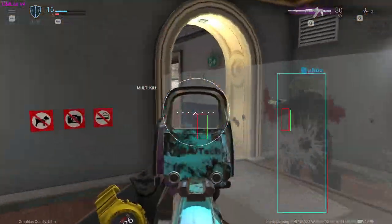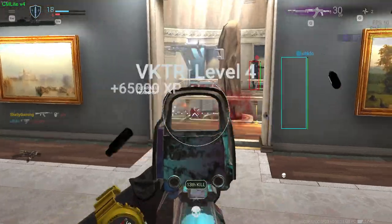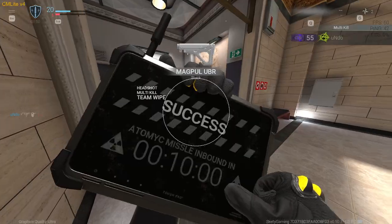We don't want to put ourselves in too much harm's way, because then we're going to have to challenge too many gunfights. Get him, get him. Pop slide cancel — and there we go. That's our nuke.